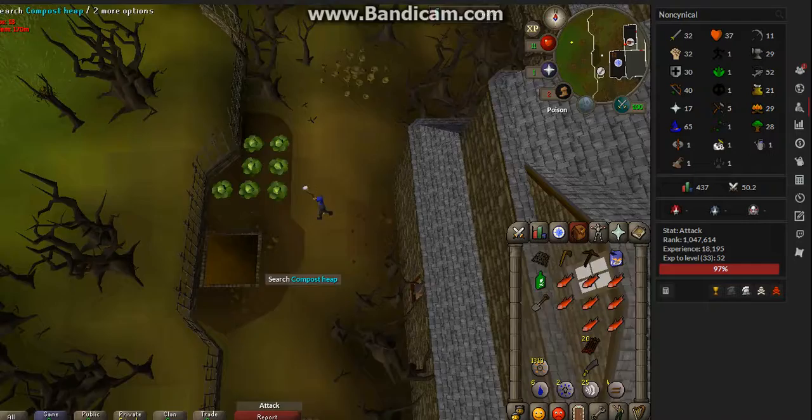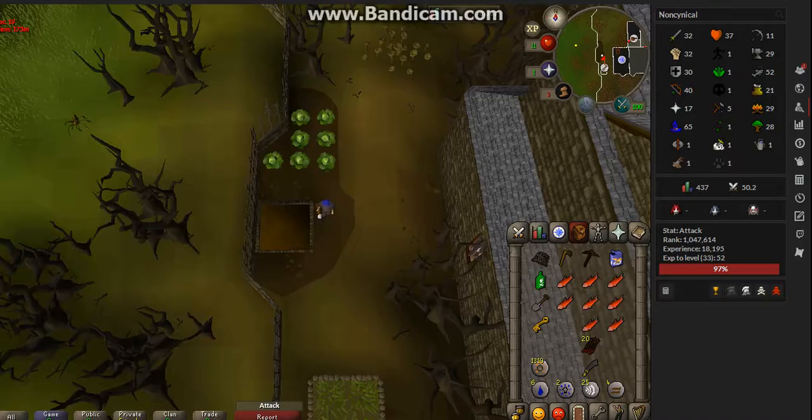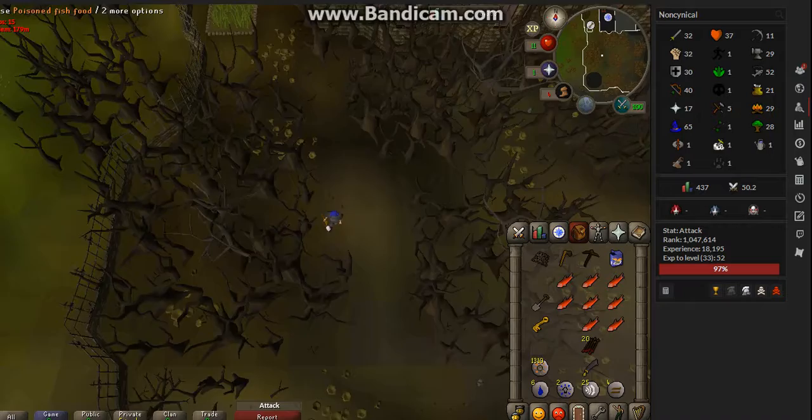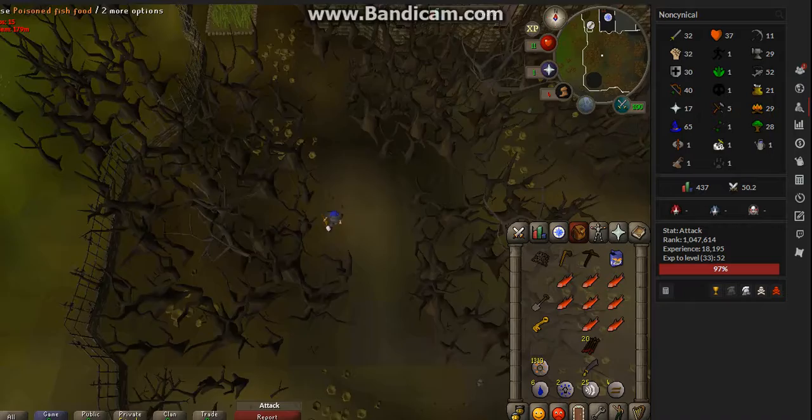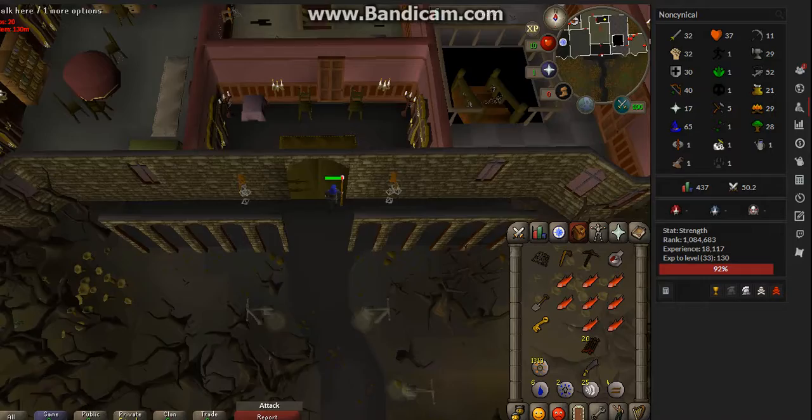You're going to use the spade on this compost heap and dig until you find a key. Then we're going to go over here to the fish fountain, use the poison on the fish food, and then use the fish food on the fountain. After you do that, search the fountain and you should get a gauge, and then we're going to head back to the manor.